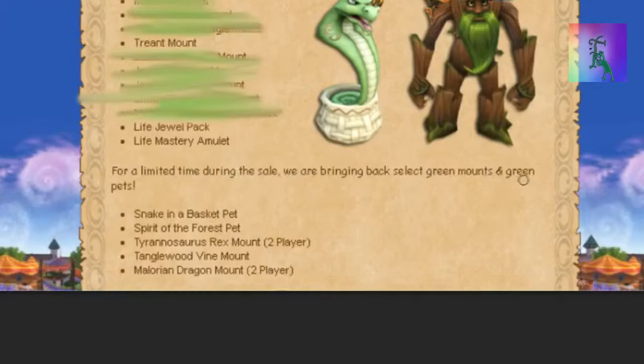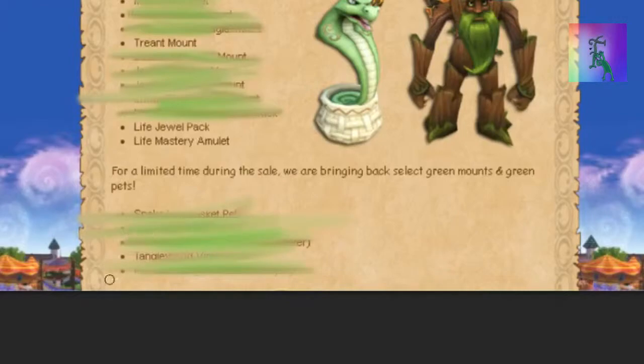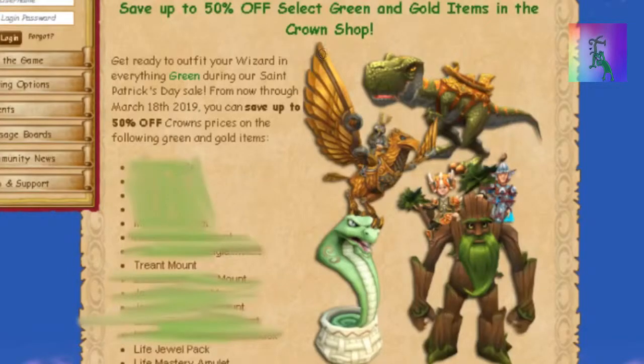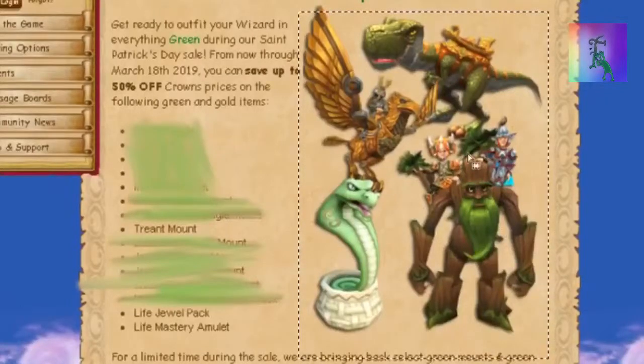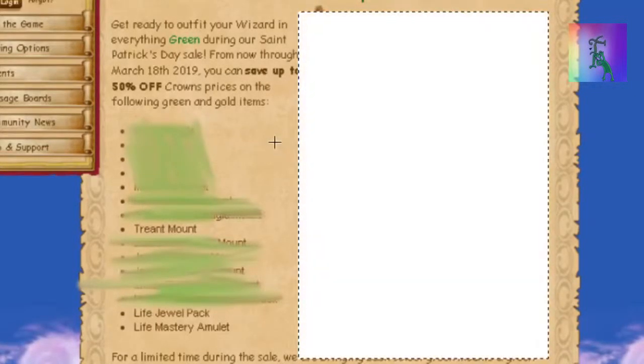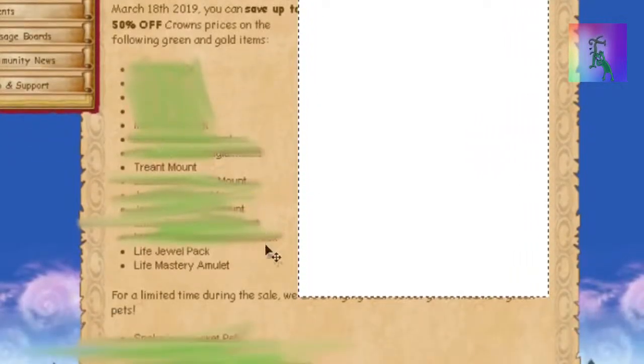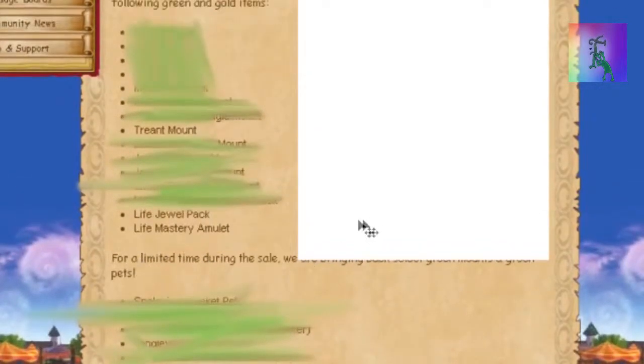For a limited time during the sale, we're bringing back select green mounts and green pets. We got all this stuff, but we're gonna blur everything out — no propaganda in Hunter's video. So what do we have left? We have Big White Square, the Life Jewel Pack, and Life Mastery Amulets.